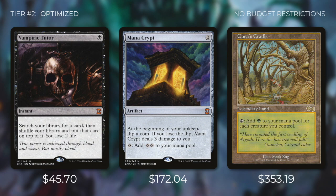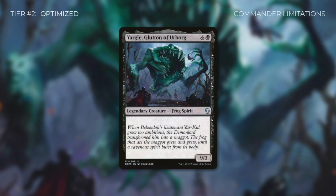What optimized decks do have are certain limitations that prevent them from being considered competitive decks. One of those limitations is commander selection. You can build an optimized deck around every commander, but not every commander can be competitive. For example, you could put thousands of dollars into a Yargle deck and make it as optimized as possible. But as much as you love Yargle, it's never going to be a competitive deck — the restriction is built into the commander itself.